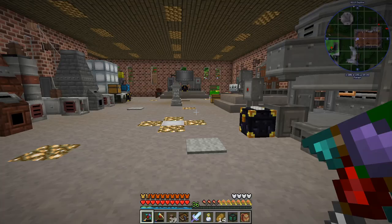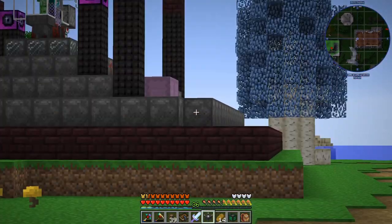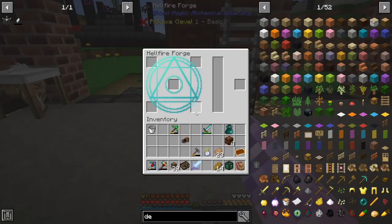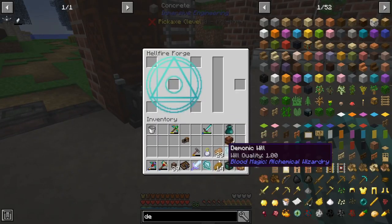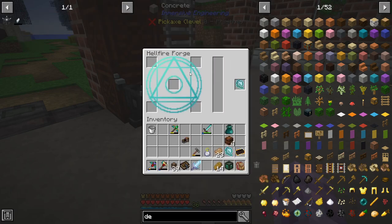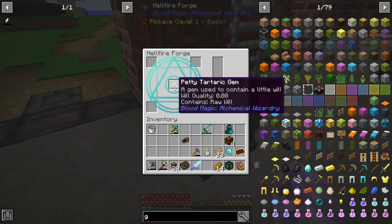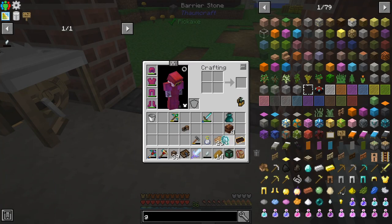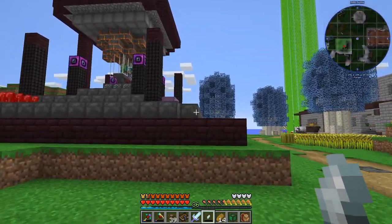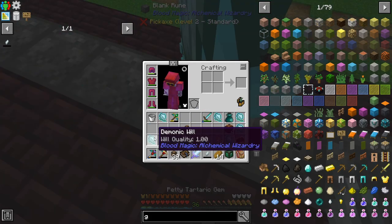So we have a hellfire forge which needs a demon will. There goes a hellfire forge. It would make sense for him to be over there, but I want him to be in range of our Applied Energistics system. Then we're going to need some demon will, so we'll put you in here — you'll be used for the thing. That's all we need, then we just need these bits and pieces. We can't shift-click. A raw tartaric gem. Now as we drop demon will on the ground, it gets absorbed into the sky. We probably want to keep a little bit of demon will just in case we need it, but for the most part we just want to absorb it into our gem.